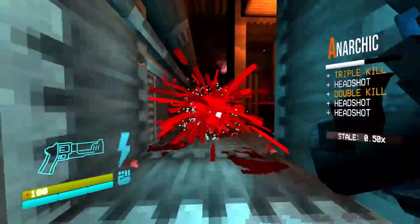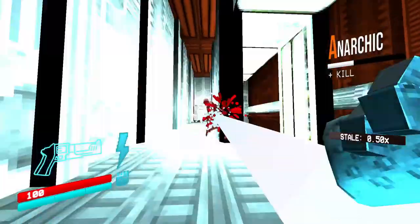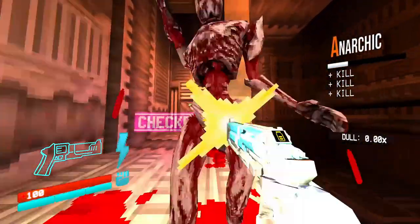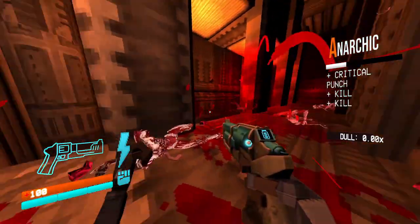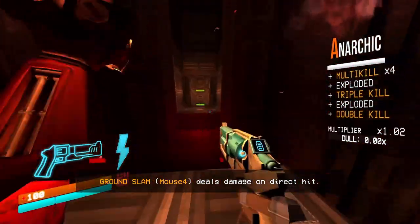In addition to the fast-paced combat, Ultra Kill also features a unique movement system that allows you to jump, dash, and wall grab your way through levels. This system is designed to be fluid and responsive, allowing you to quickly move around the environment and dodge enemy attacks.